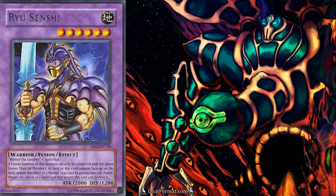For level 6, the most common one you're going to see is Ryu Senshi — level 6 will usually be summoned by playing Metamorphosis on Chaos Sorcerer. His effect is similar to Dark Balter: you can pay 1,000 to negate any normal trap card, and again, it's not mandatory. His second effect is he negates the effect of spell cards that target him, so you'll be able to attack through trap cards and Book of Moon with Ryu Senshi. Note: the text on Dark Balter and Ryu Senshi says 'a fusion summon of this monster can only be conducted with the above fusion material monsters' — Metamorphosis is a special summon, not a fusion summon, so that line does not restrict Metamorphosis.